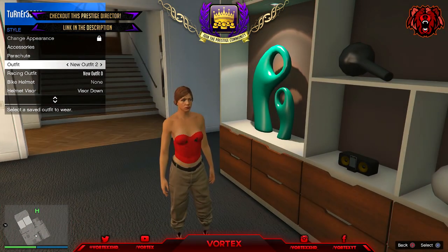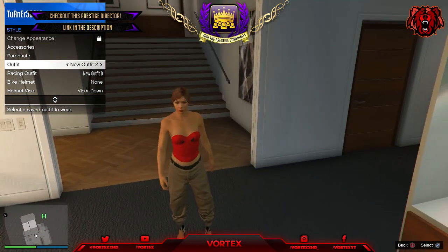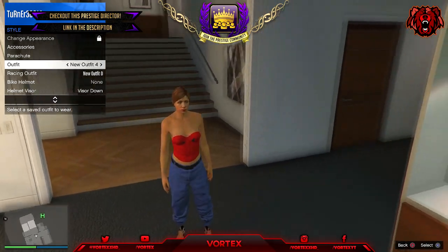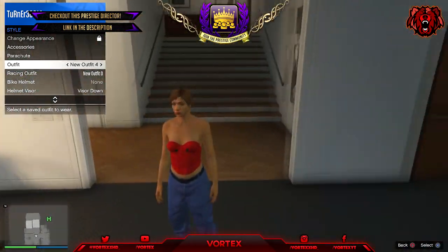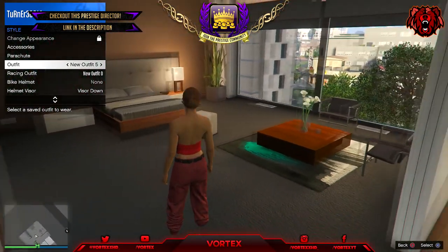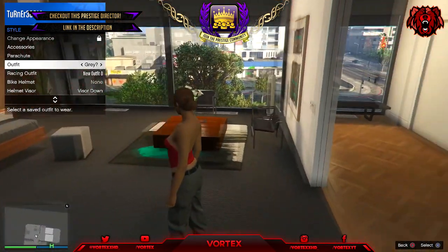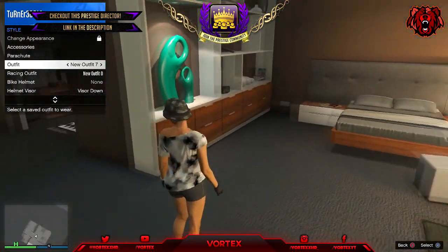So what is going on guys, my name is Vortex, and welcome back to a brand new video here on my channel. In today's video, I'm showing you guys how you can get any of these colored joggers that you ever wanted in GTA after all the latest patches of 1.39. By doing this glitch, you can get the beige joggers, white joggers, blue joggers, red, white, grey, black — just any color that you ever wanted. If you guys enjoy today's video, a like down below would be highly appreciated. Please subscribe if you have not already, as I upload daily GTA 5 online videos. Let's hop straight into today's video.